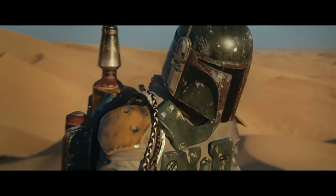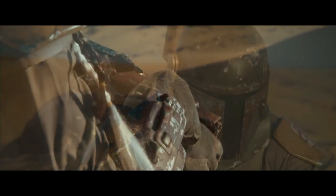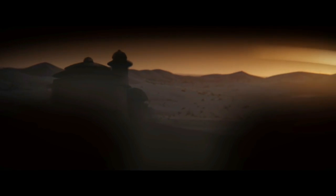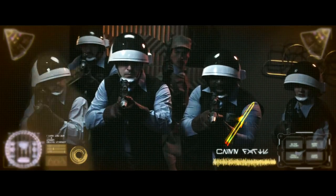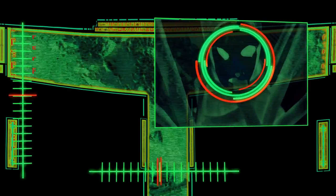The helmet's broadband antenna could intercept and unscramble commlink and starship comm transmissions, and could even summon the Slave I from up to 50 kilometers away. The helmet's T-Visor had an electronic rangefinder showing range and movement for targets in a 360-degree radius. Its view could be magnified up to 50 times and also featured an infrared scanner. The helmet's environmental filter system could filter out poisons and contaminants, as well as provide Fett with a 2-hour air reserve.